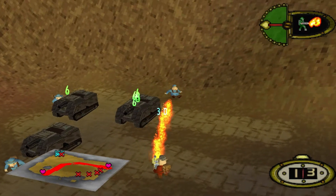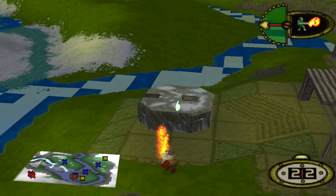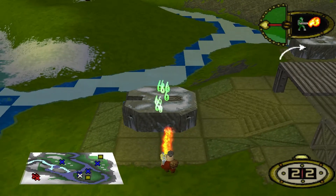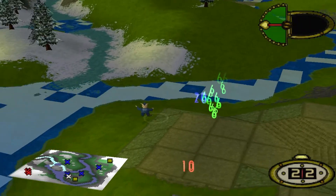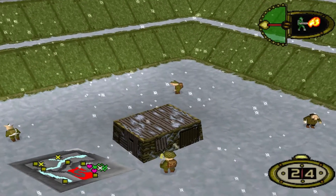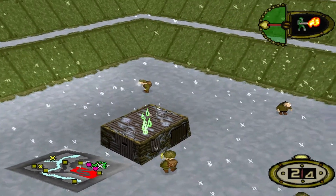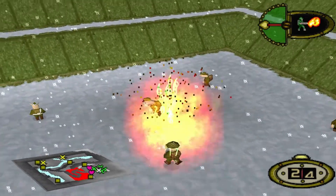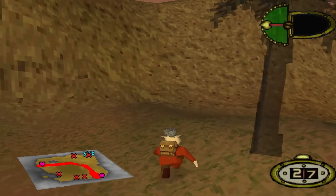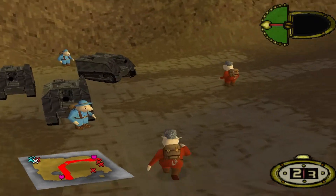At point blank range you can get a maximum damage output of 102, which is enough to destroy a single pillbox and take a hefty chunk out of tanks and artillery pieces. But that's where the flamethrower's main weakness lies — it requires the player to move their pig closer to the enemy vehicle, exposing them to fire from the target and indeed other vehicles in that area. Which is why I prioritise using this weapon against pillboxes and shelters only, as going up against other vehicles can be too dangerous.